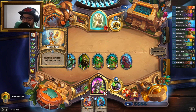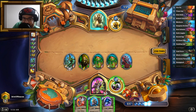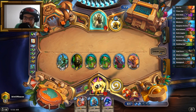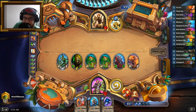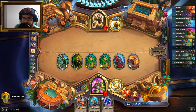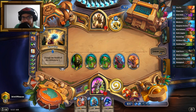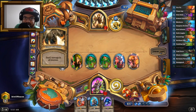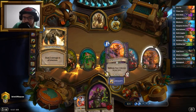Oh, time out — he put me in a time out. Might as well reinforce. I could also have played Mecharoo but I feel like he's gonna do some shenanigans, so I should keep some. I probably should have played Mecharoo instead of the Imp, but I want to push for lethal. Come on, friend, come to me. Equality — coin, Consecrate. Yes, we knew about that. Good thing I still have four 1/1s on the board.